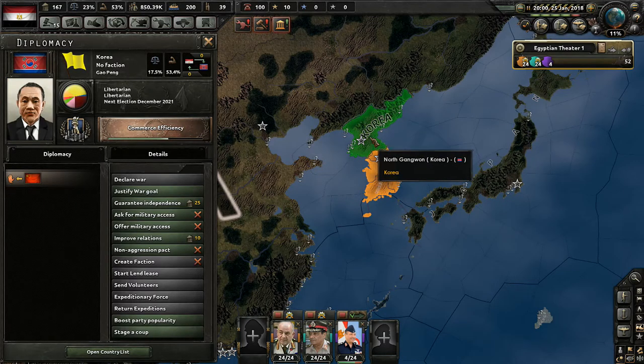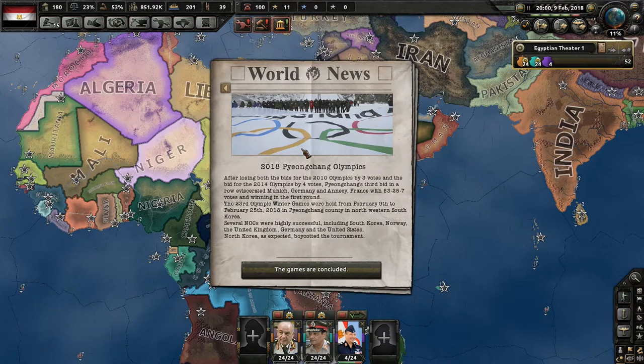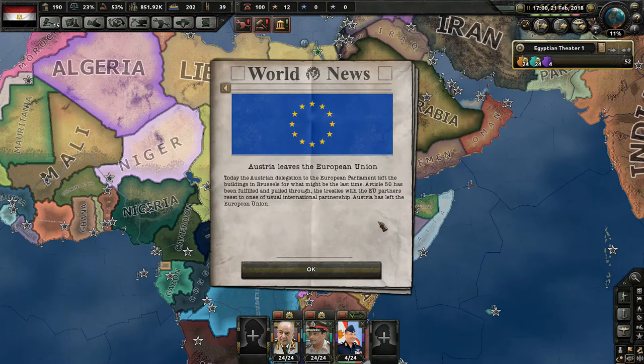South Korea is conservative, so nothing off there. Just North Korea changed. There's a 2018 Pyeongchang Olympics event: after losing two previous bids, Pyeongchang's third bid won in Munich with 63 to 25 to 7 votes in the first round. The 23rd Olympic Winter Games were held from February 9th to February 25th, 2018 in Pyeongchang County, South Korea. Norway, the UK, Germany, and the USA were highly successful. North Korea, as expected, boycotted.